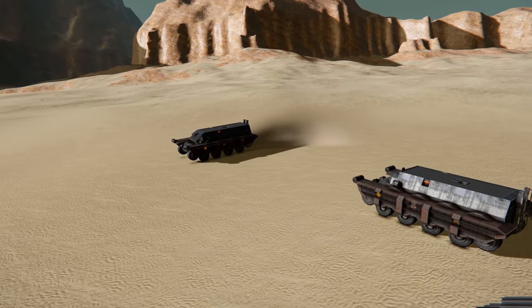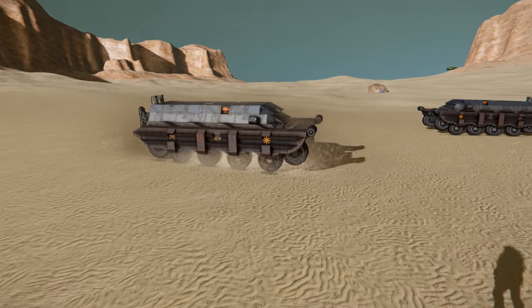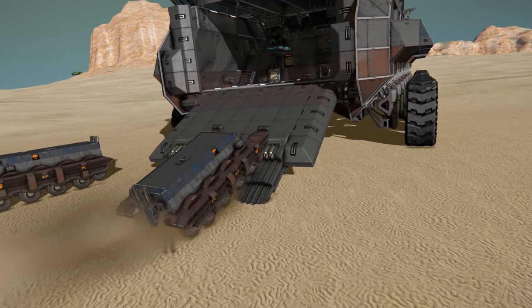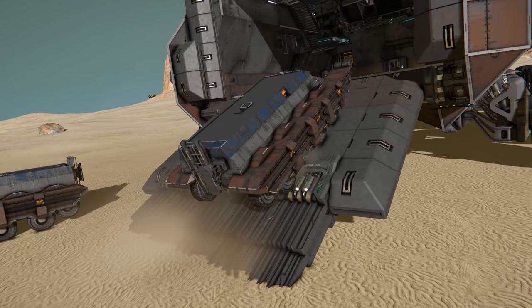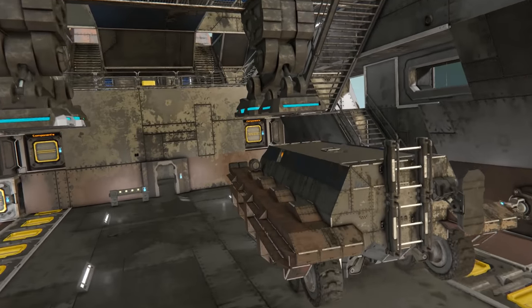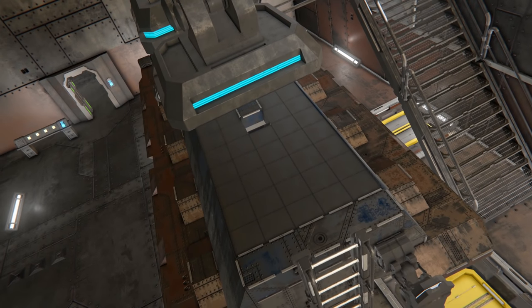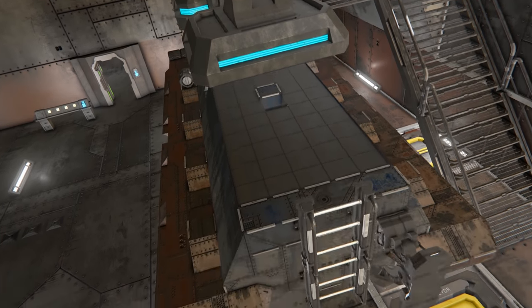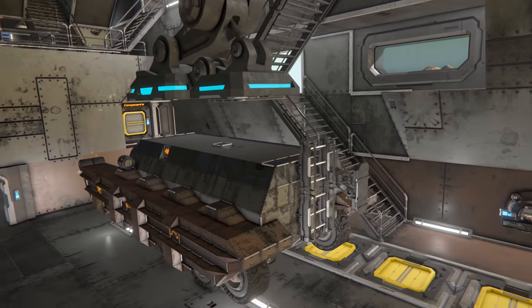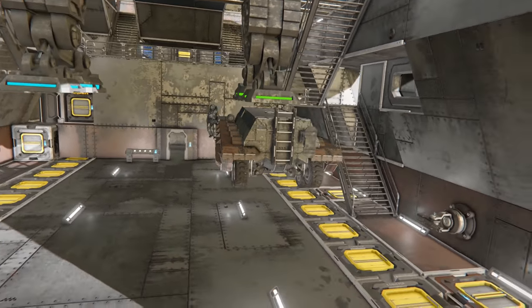In order to lock the rover down so it doesn't bounce around and break everything, we needed a locking mechanism. The rover drives up quite easily. Then you do a little jump up onto the top - the hole on top is access to the driver's seat, and there's a ladder on the back as well. The release controls are just over here so you can quickly drop them down.